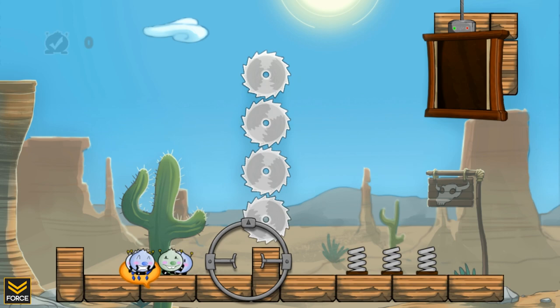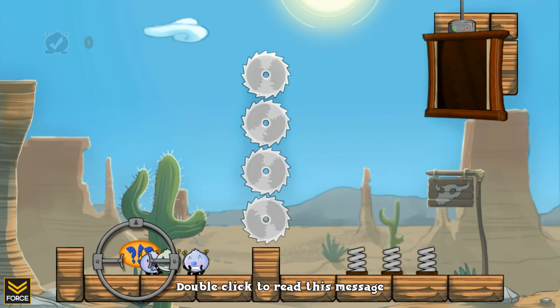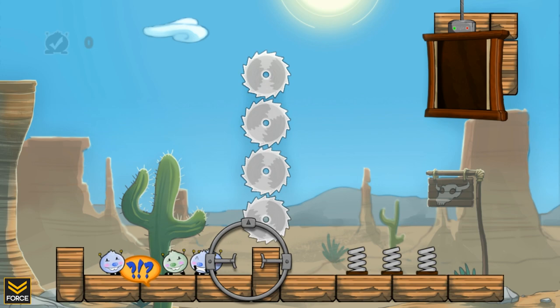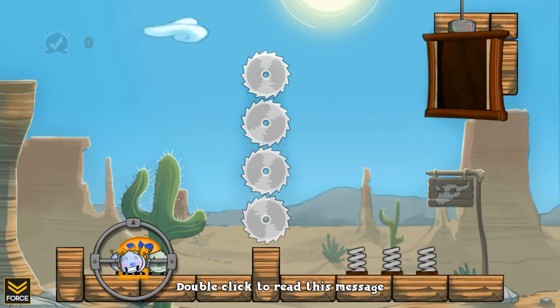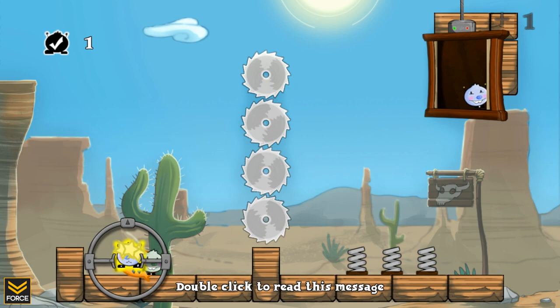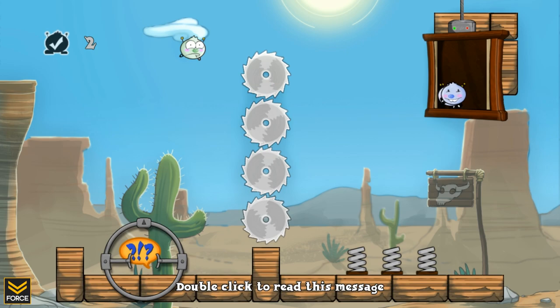So here we are. Cute Things Dying Violently. What you do is you've got this little mechanism here. I don't know what to call it. And you can drag and flick these guys, and that's it. I can only move this left and right — I cannot move it up and down at any point, and I'm confined even to this area. I can't even move to the right side of these buzz saws. The goal is drag these things and flick them, and try not to have them die — or try to have them die, depending on how terrible a person you are. The goal of the game is to try to have them live, because the more that live, the more points you get and the further you progress.